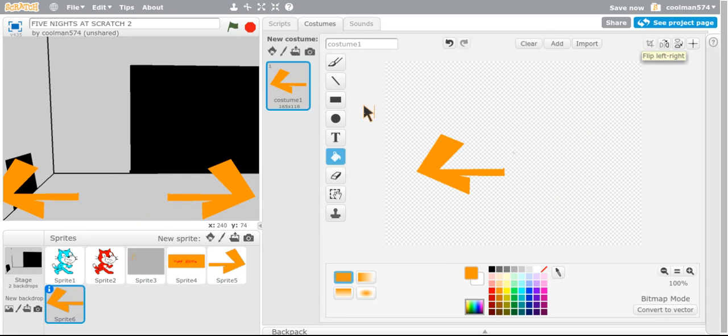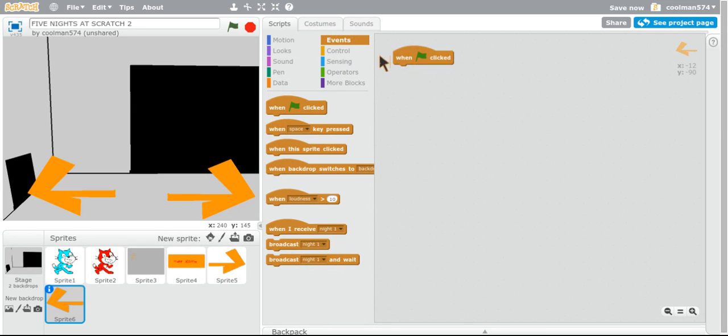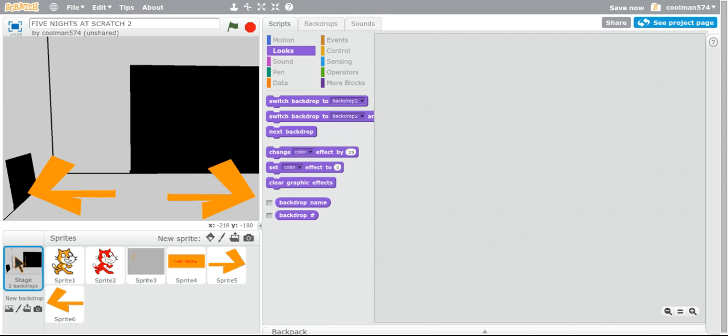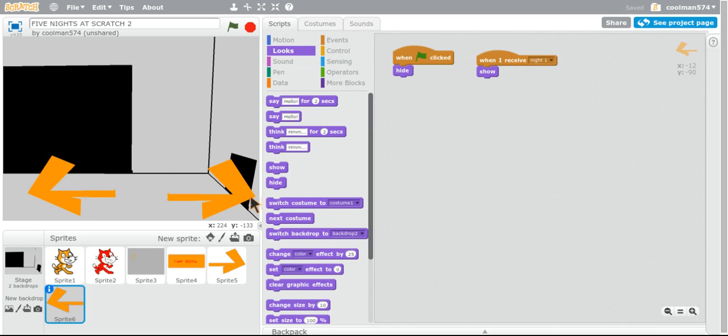So with this one, you just here. So this thing — alright, let's start with this one. So, when green flag clicked, hide. Now we're seeing night one, show. So, this is already there. But anyway, we're supposed to start night. So when I receive night one, show.